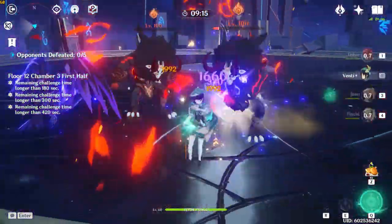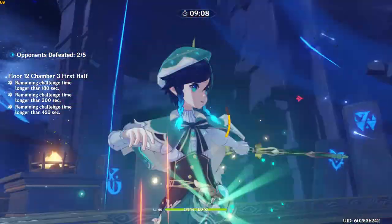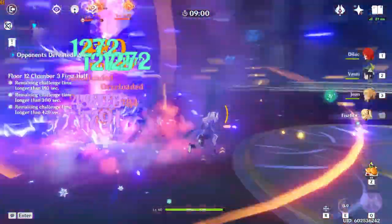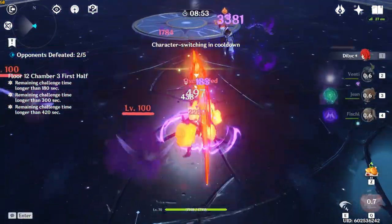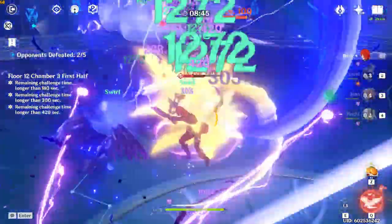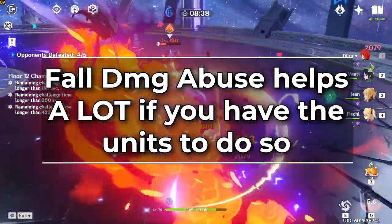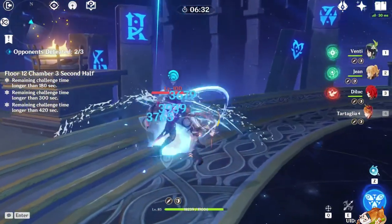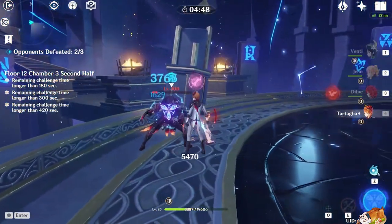For the first half you do want to bring some kind of grouping unit so you can get all of the last wave together and AOE them down. Venti is the obvious choice if you have him, but if you don't you could try using Sucrose, Anemo MC, or even Diluc's ult to get them in a line. Some form of grouping is very much recommended because the treasure hunters die very quickly if you're spamming AOE, but they still have 300k HP each so you want to consolidate AOE damage on them.